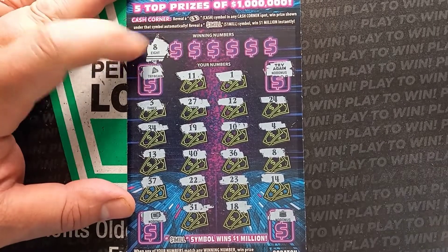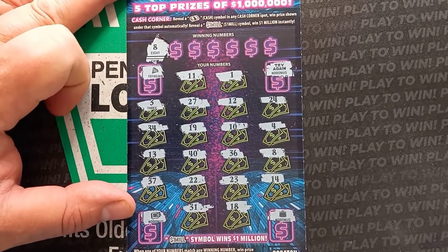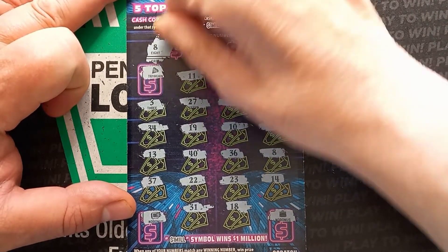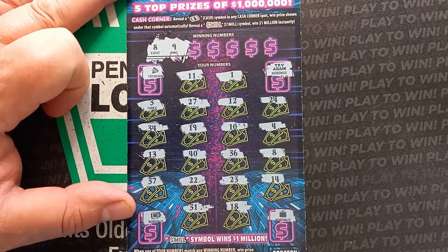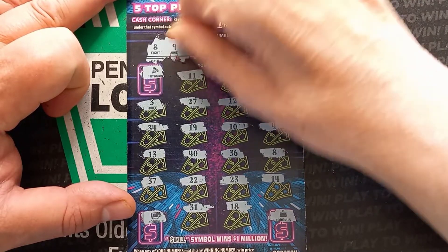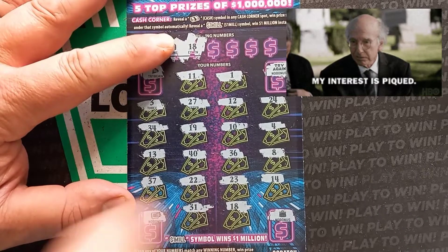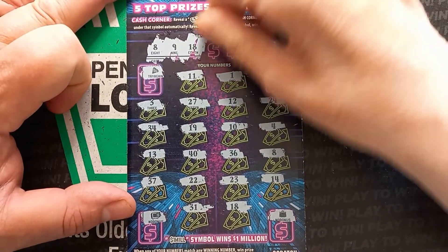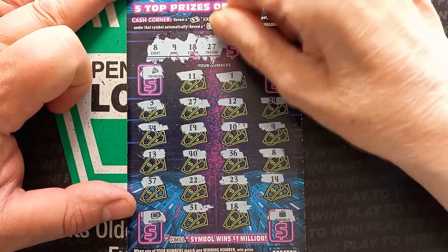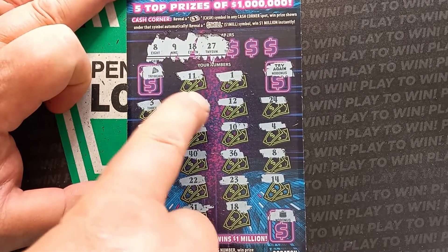Number A, we got an eight. Alright, so back to back — do the next number. Back to back wins on cash corners. Number nine — nope. We got an 18. Woo-hoo, an 18 — we got two matches. 27 — we got three matches.